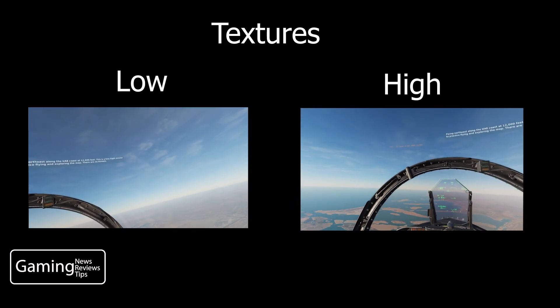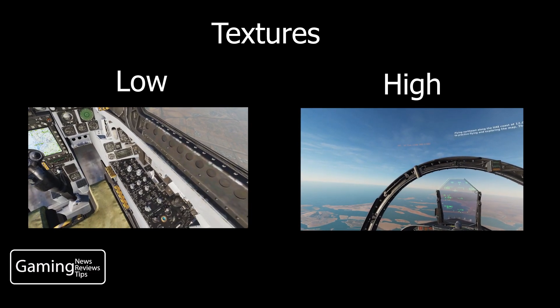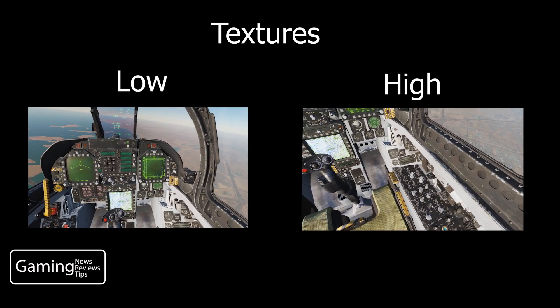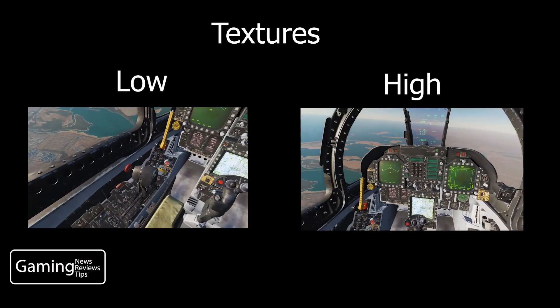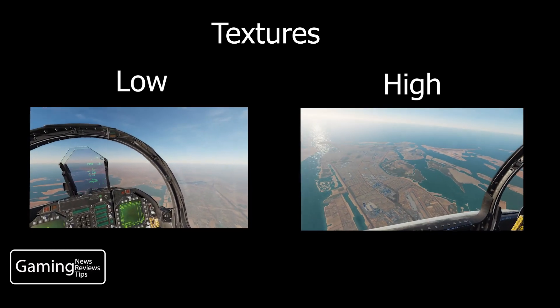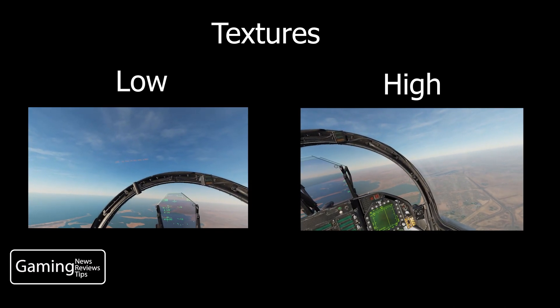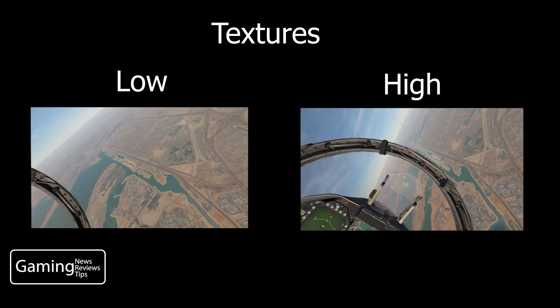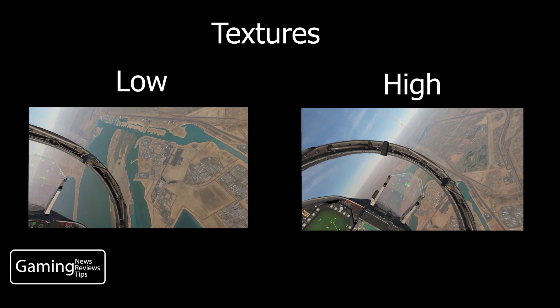Here we have a side-by-side comparison of low and high texture quality. What I was looking for is what is the resolution of the cockpit like and how well can I see it, and also what does the outside environment look like — how crisp and clear are things. To be quite honest, there's not that much of a quality difference between the low and the high settings.